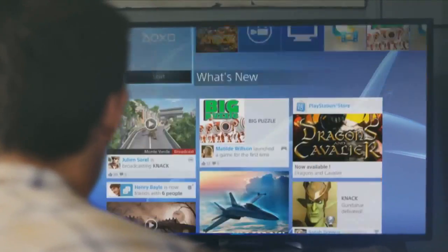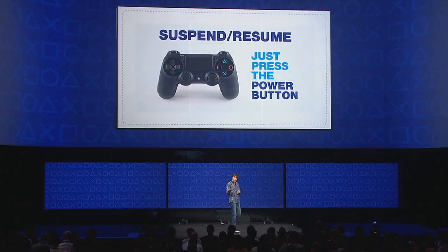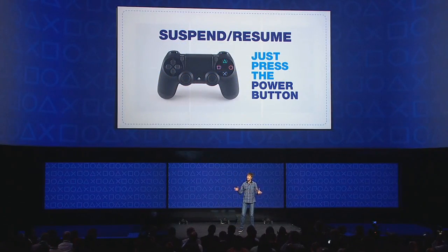People will be able to turn the console on via its power button, and a short startup screen should quickly lead them to the menus. One of the great new features for PS4 is that players will be able to put the system on suspend mode, making you able to turn it back on and play your games at exactly where you left off.